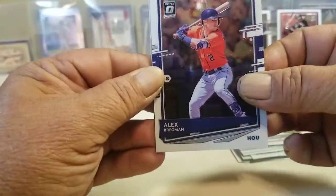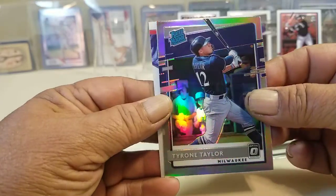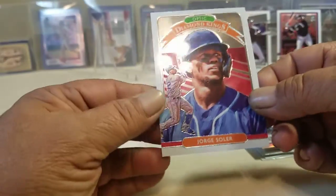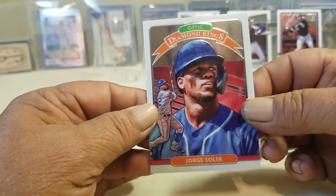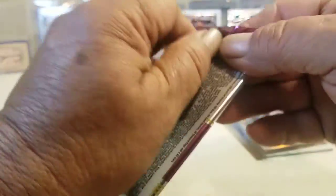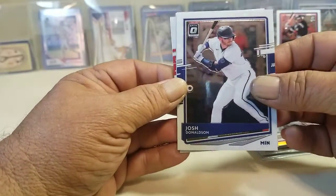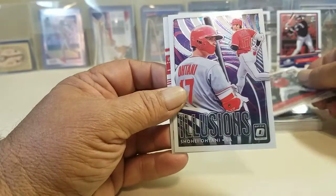Alex Bregman, Anything in Dome, Tyler Ray Rookie, and George Scholar Solar Diamond King. Last pack — I don't hate Donaldson. Don't get too many boxes open up.